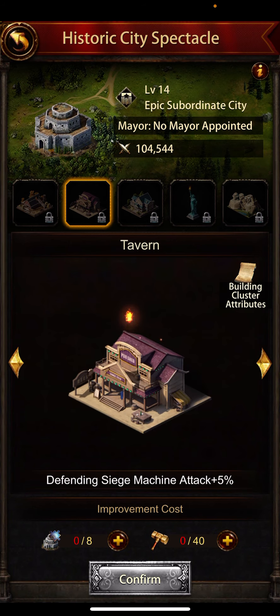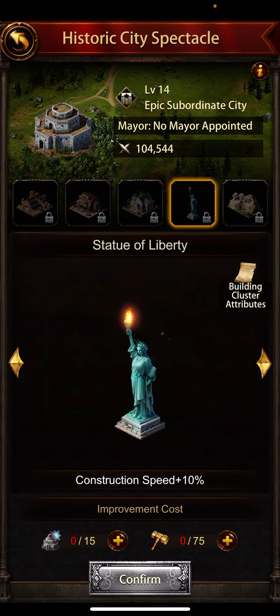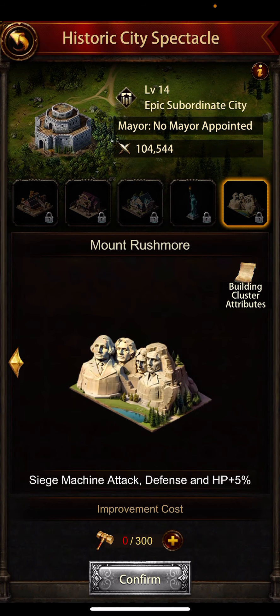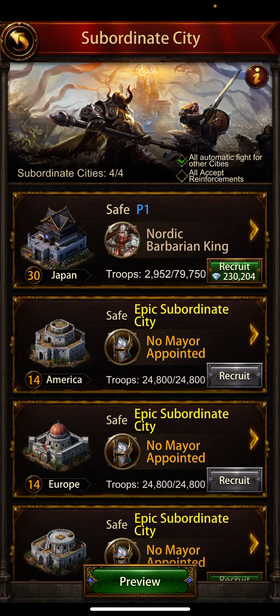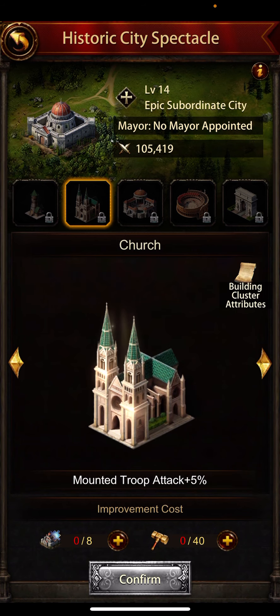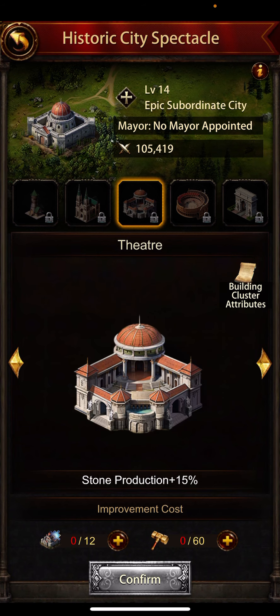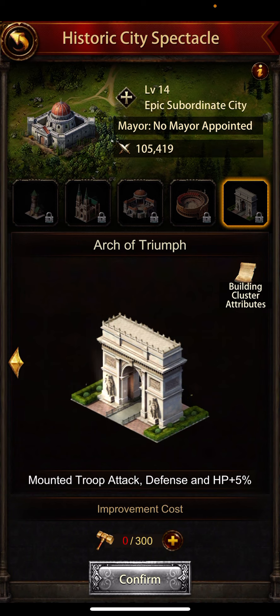The first upgrade is going to improve research speed. If you get 40 and eight fragments you will get defending sage machine attack, gold levy, and construction speed. Then sage machine attack, defense, and HP. If you have the America subsidy, and if you have the Europe one, there are different buffs — like XP from monsters, mounted troop attack, stone production, construction speed, and mounted troop defense and HP.